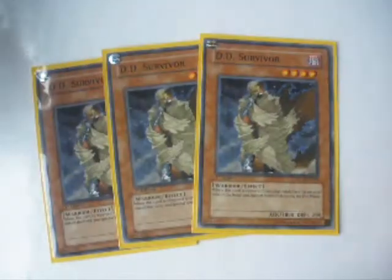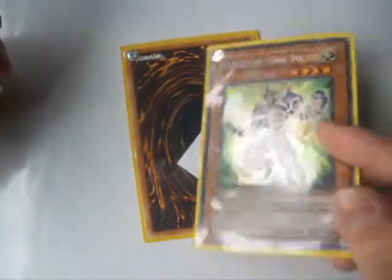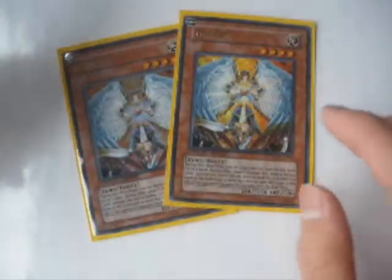First we have 3 DD Survivors. 2 Crusaders, a 1,900 beater. A Voltic — it's only 1,000 but it's really good because if it inflicts battle damage to your opponent you will special summon back an elemental hero monster that's removed from play. Then we have a Stratos because it's a Voltic and it can be searched out by an emergency call. We have the elemental hero cycle. We have 3 Aliens, 2 DD Boilers for monster removal purposes, and 2 Honest with 1 Thunder King for some extra support.